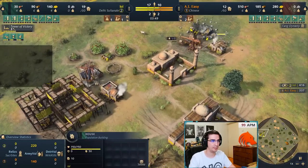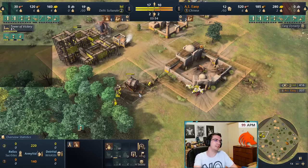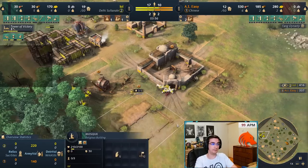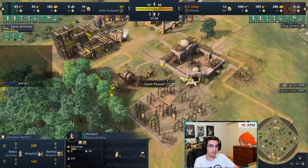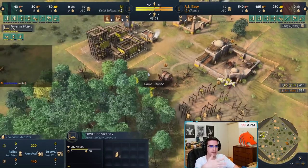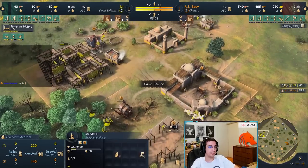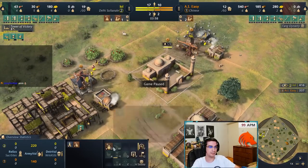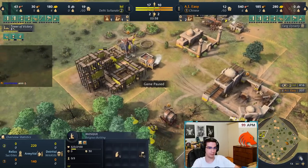We build a house; upgrades are still going. The first 100 wood we want to use on a second mosque — this is a difference from the Dome of the Faith build. With Dome of the Faith you don't build another mosque because your landmark is essentially a mosque. But with Tower of Victory you need a second mosque because you need to produce scholars. One mosque will be researching upgrades; the other mosque will be producing scholars. That's how it works.